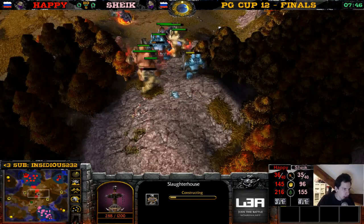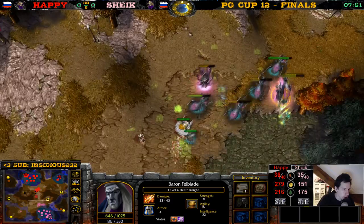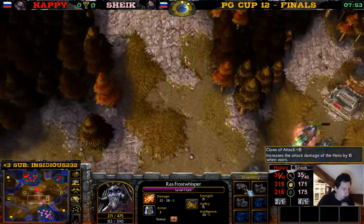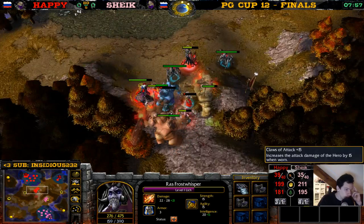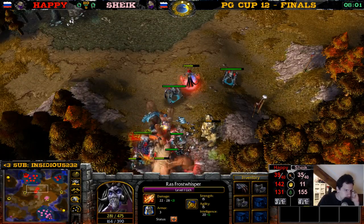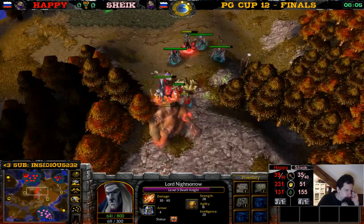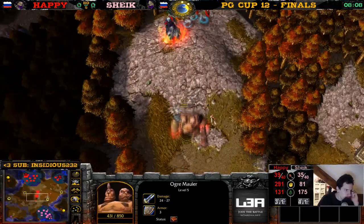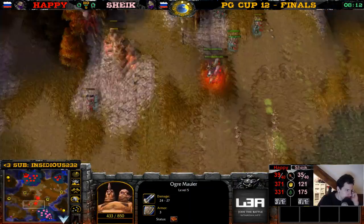This level 7 ogre lord — wait, did Chic kill it? He got it! Chic got the level 7 ogre lord — claws of attack plus 15, so this lich now does plus 21 damage. That's decent. This ogre mauler takes a bit of damage. Happy picks up another tome. Happy kills his ogre mauler now but still doesn't have the orb. Chic coils and novas here. Here comes the drop — a zeppelin drop on Happy's expansion!